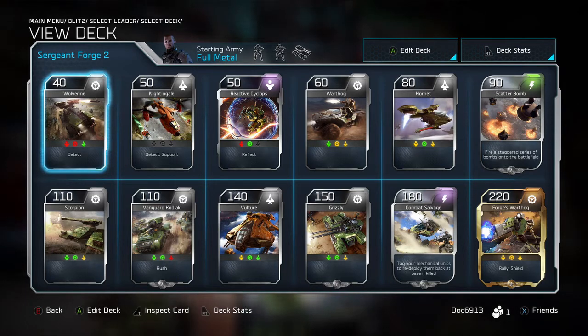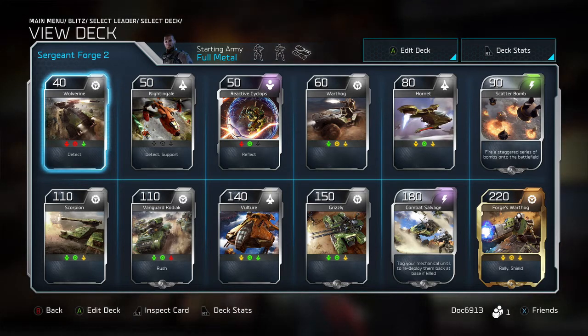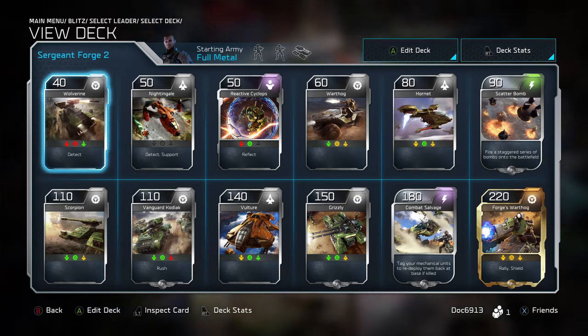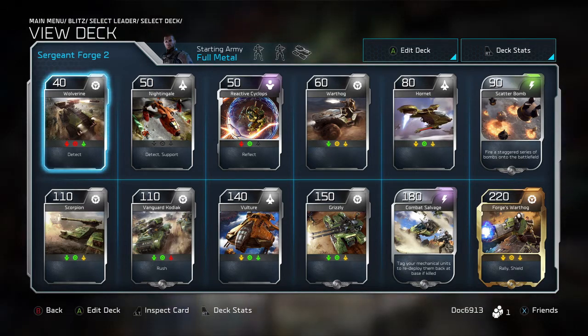We're still getting our hands around this, just kind of figuring out what the meta is sitting right now, and also what unit changes and things got swapped up. Me and him are pretty close to having all the cards unlocked, but we don't want to bring you a leader build unless we have everything unlocked. With the Forge packs, we were lucky enough to get all these cards. So Sloth's going to kick us off and talk us through what his deck currently looks like.